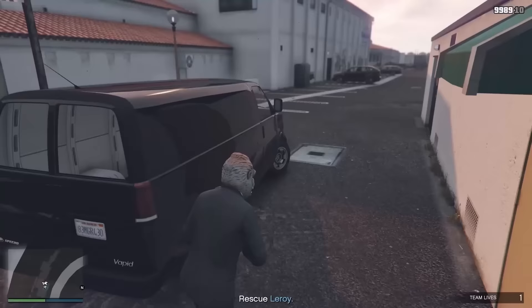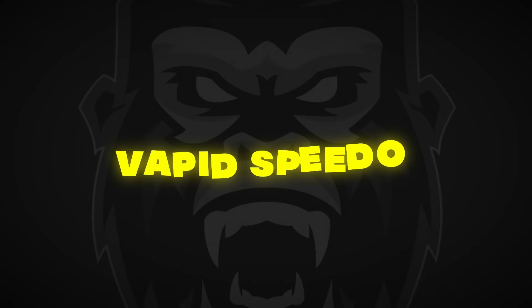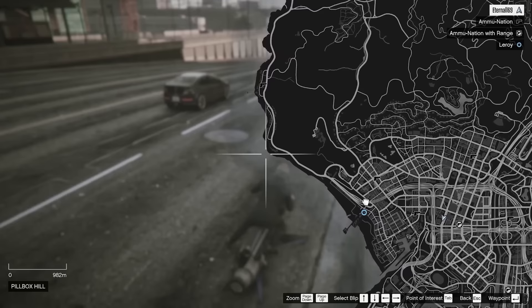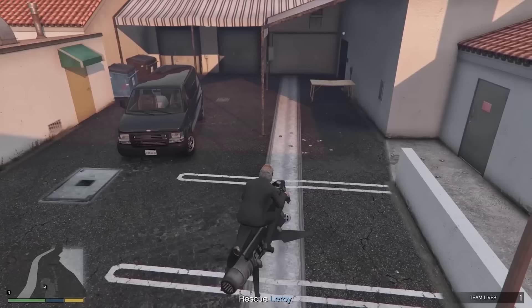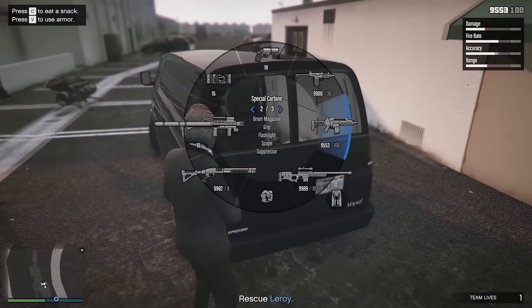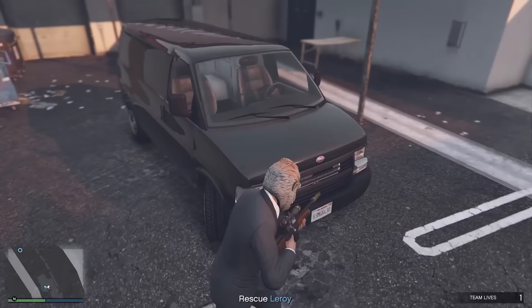The final rare vehicle we'll cover is a variant of the Vapid Speedo, which is the van you use for your nightclub. In order to spawn this one in, start up the mission called Court Napping. As soon as you spawn in, hop in your Oppressor or any flying vehicle and head over to the location as fast as you possibly can. The Speedo should spawn in — you can tell it's a rare variant because it has some trash in the back, which doesn't appear on the normal one. Kind of a cool thing to show off to your friends, and that wraps up the video.